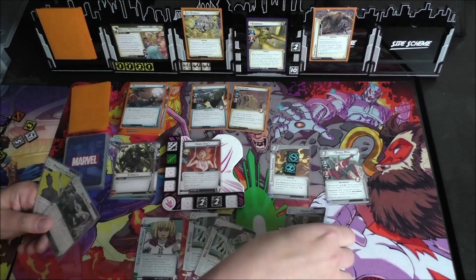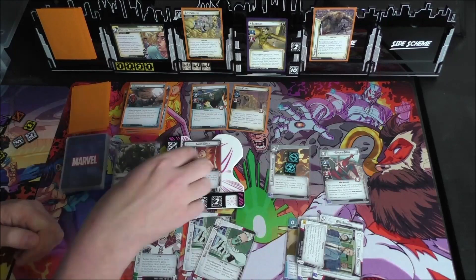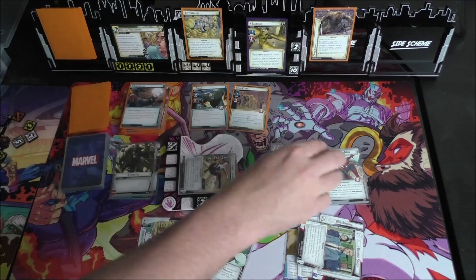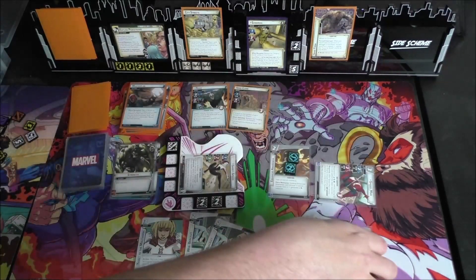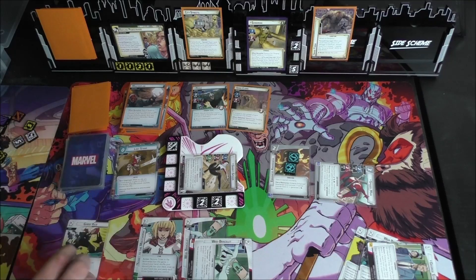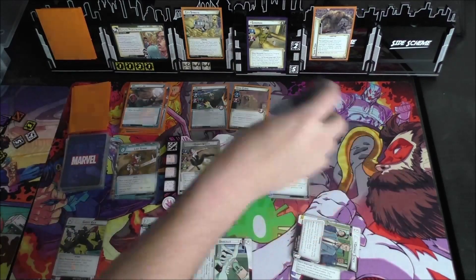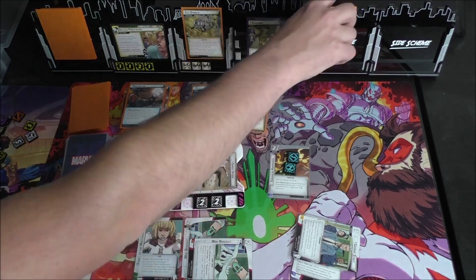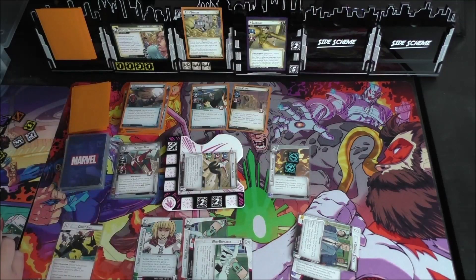We've got two more Gwen Stacy cards, so let's exhaust Gwen twice to ready George Stacy. At this point we're going to flip up and clear our Stunned status.